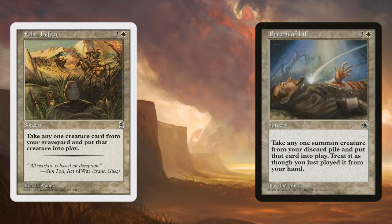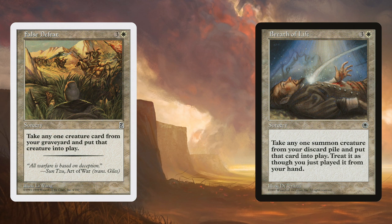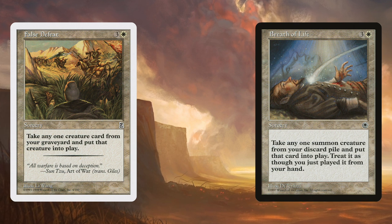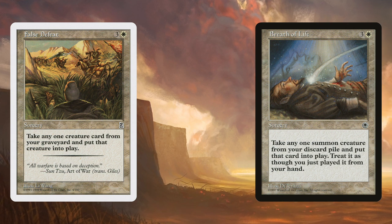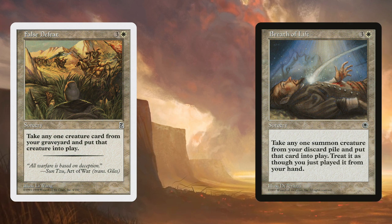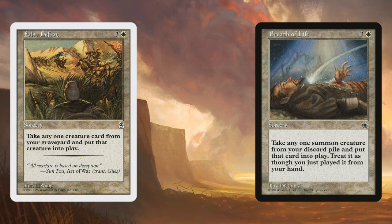Breath of Life and False Defeat — first common printings in Portal and Portal 3 Kingdoms respectively — are now talking. Resurrection was at the very top of my list for new additions, and this is all that but better. Best of all, it's an excellent new reanimation tool for the format, something we rarely see. Breath of Life and False Defeat are, unlike Resurrection, both very splashable, making them an easy fit onto archetypes like Dimir and Mardu Reanimator.